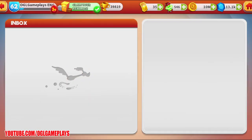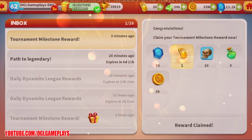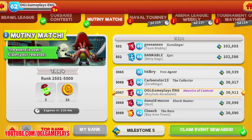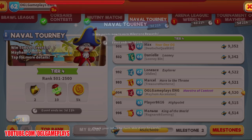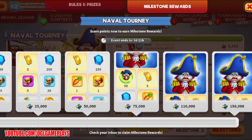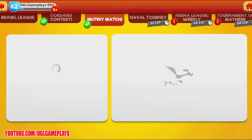I may have done some tournament milestones. Let's check the Mutiny Match — from the milestones, we can get Captain Bly pieces after reaching 75,000 points. I'm at about 5,000 so far. Let me claim some rewards from the previous event.